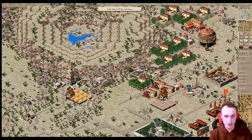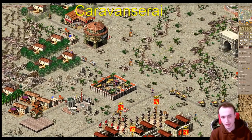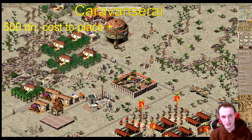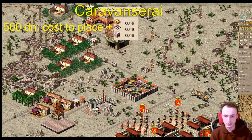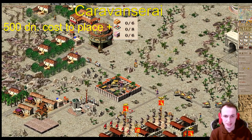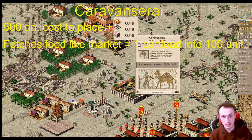The caravanserai is a simple structure that costs 500 denarii to build. As a monument it will require some clay, timber, and marble to build — not that much, so you can justify it quite early. It acts as a market, sending out a walker that goes to a granary to collect food and bring it back. You can see it currently has 760 fruit in it.